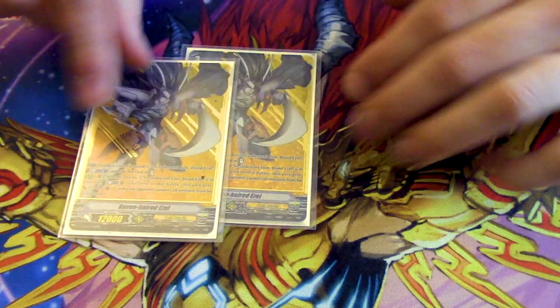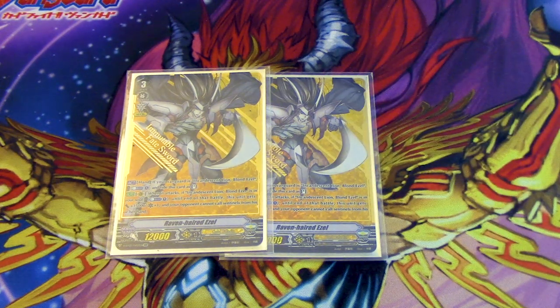We run two copies of Raven-haired Ezell — a grade three with a gift and Ezell in its name. You can counterblast and ride it from your hand during the main phase, which helps get extra grade threes in soul. For example: ride Blonde Ezell, use Raven's counterblast, call Wonder Ezell, ride Platina from deck, and then you have two grade threes in soul. Its other skill — if you have Blonde Ezell in soul and it attacks, counterblast one, it gets 15k and a crit, and your opponent can't use Sentinels.